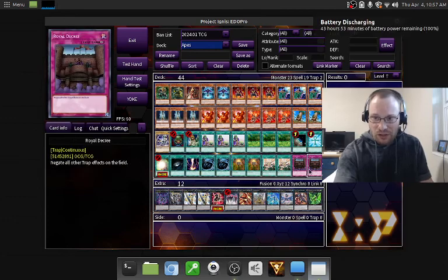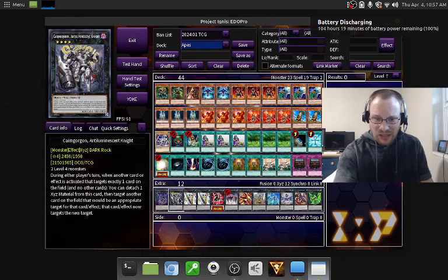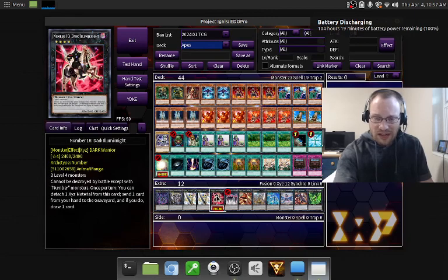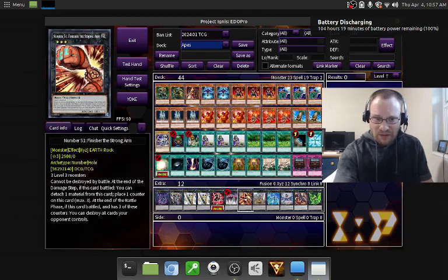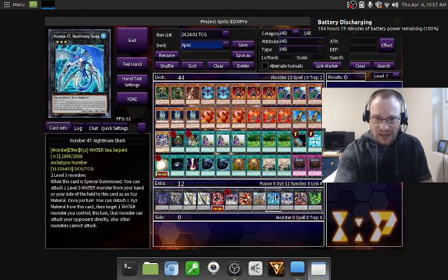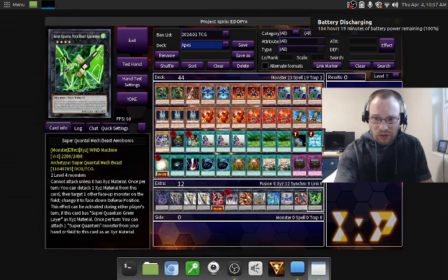Two Fighting Spirit and two Royal Decree. In the Extra Deck I have: one Dark Bone XYZ Dragon; one Cairngorgon, Antiluminescent Knight; two Utopia; one Number 10: Illumiknight; one Shock Master; one Number 51: Finisher the Strong Arm; one Asura King; one Number 47: Nightmare Shark; one Number 17: Leviathan Dragon; one Timelord; and one Super Quantum Mech Beast Aeroboros.